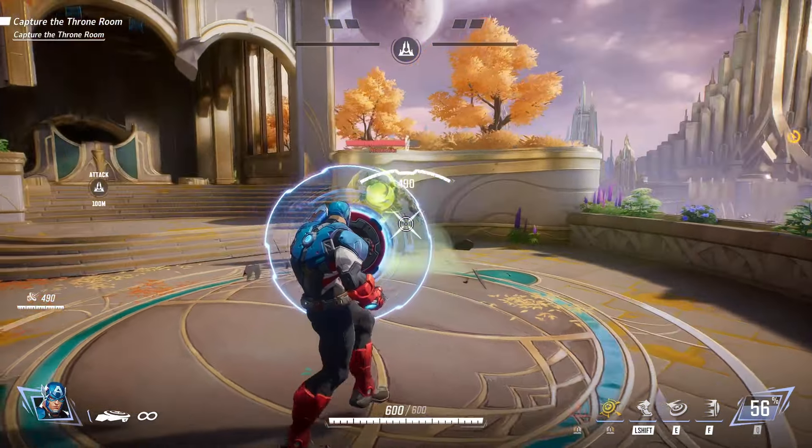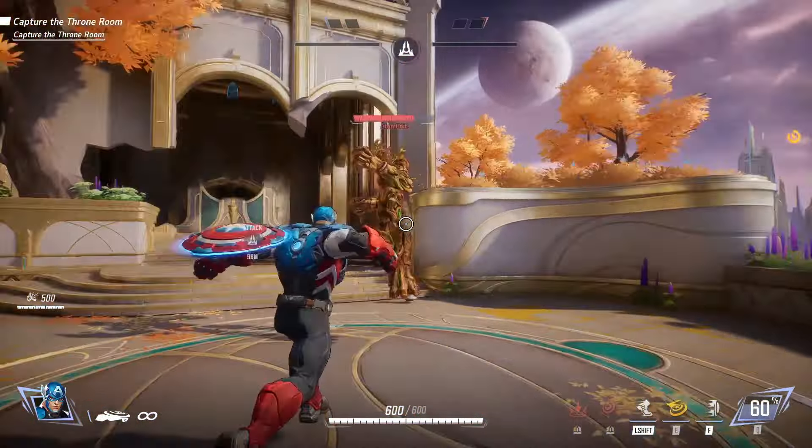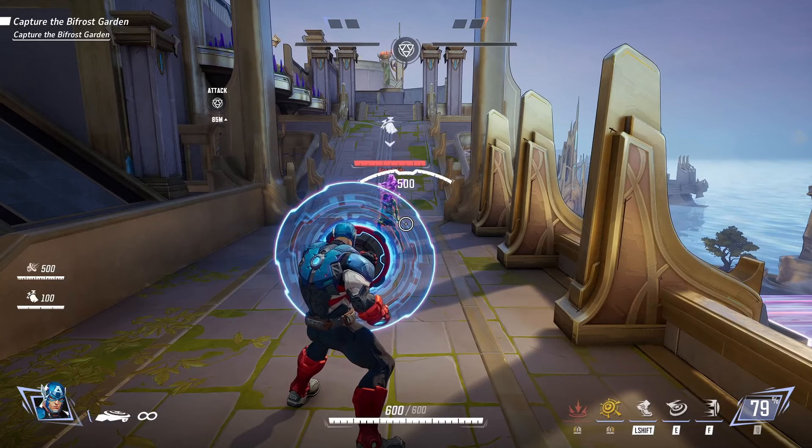Up next, we have Groot's ultimate, and it seems like it reflects with ease and also immobilizes Groot. Moving on to Mantis's sleep ability, it does reflect back to her and put her asleep.